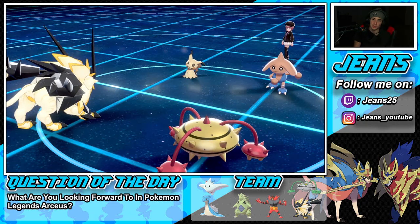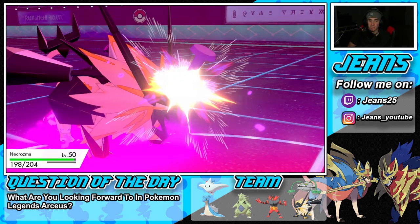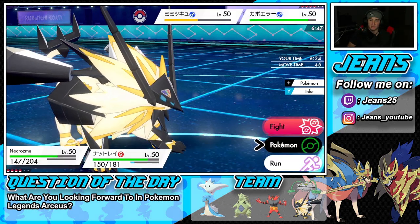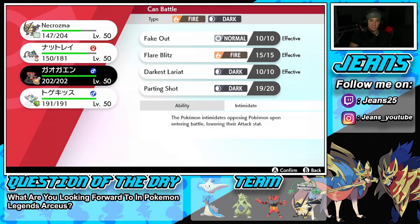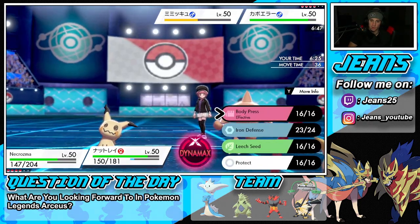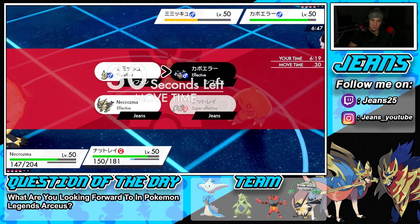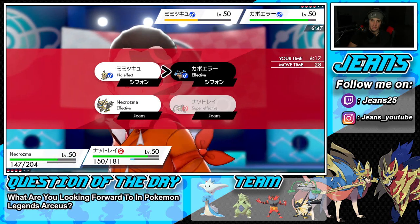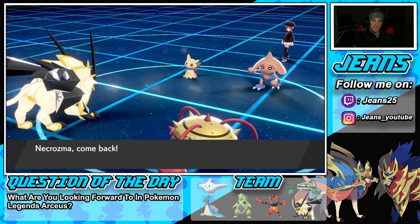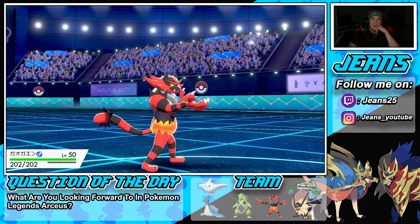Leftovers procs and we're thriving. Curse is going to take some damage — I think we have to swap Necrozma out and get Incineroar back in. We can't easily remove Mimikyu's Disguise, but we could start Leech Seeding. We end up going Body Press. I would love to pop Mimikyu's Disguise but we have to swap because Curse is a pain — not dealing with it.